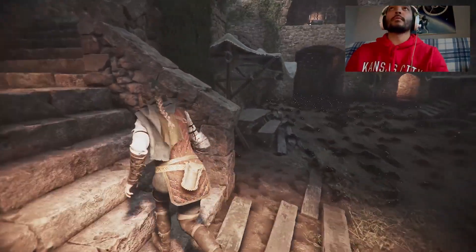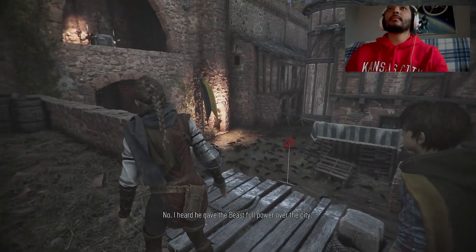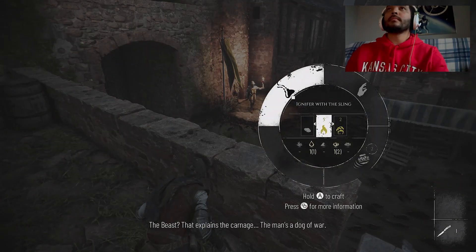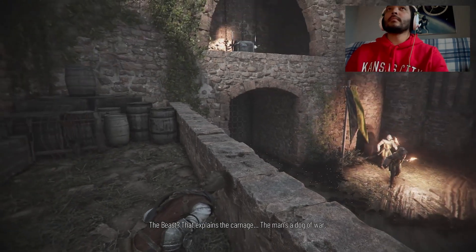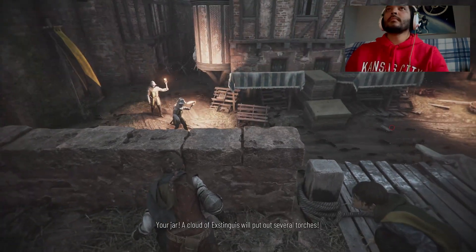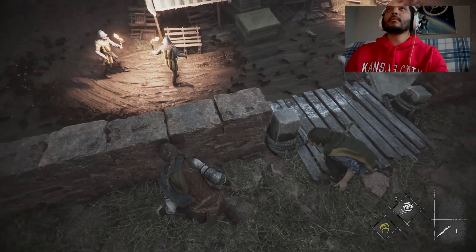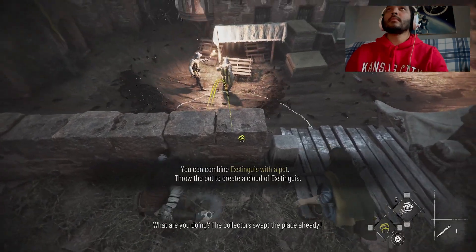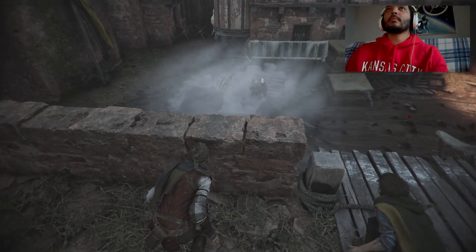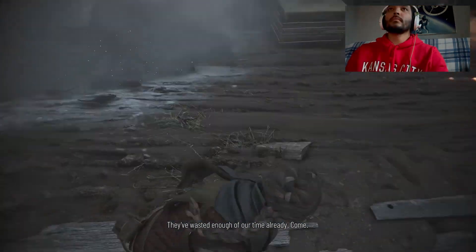We're going to have to go around. Soldiers. I heard he gave the beast full power over the city. The beast — the carnage. The man's a dog of war. Two torches. A cloud of extinguish will put out several torches. A jar of extinguish? That could work. The collectors swept the place already — maybe they left something behind. They've wasted enough of our time already. They closed the door, cunners. There must be a way to open it again.